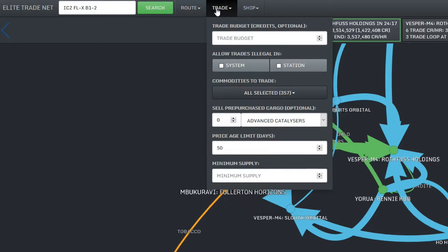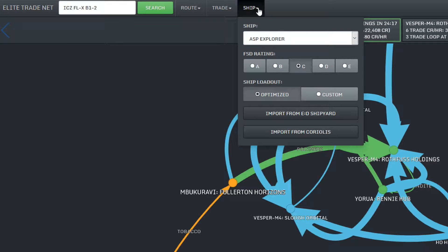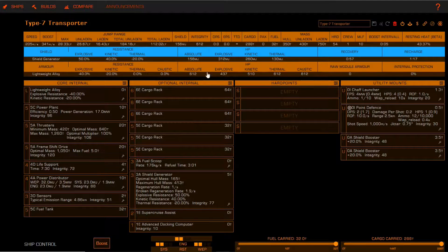Next up, in the Trade tab, we can set up a budget — if you leave it free, it's just unlimited. What we want to do is set up a minimum supply and demand of around 1,000, so we can do the trade route a couple of times. And I'm going to limit the price age to one day so the prices are extremely accurate. As for my ship, you could set up your ship right here, or you could rebuild your ship in Coriolis.io.